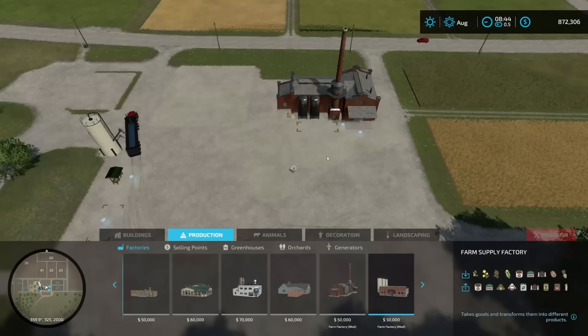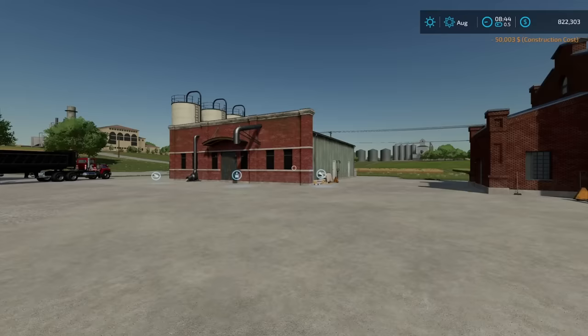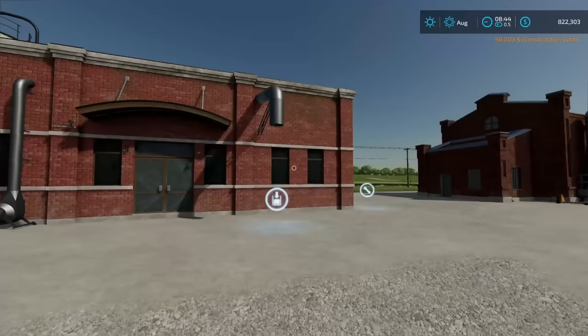That is going to be your Farm Supply Factory — not your Farm Factory, but your Farm Supply Factory. This is going to make a lot of other things for you. It's $50,000 to put down. The important parts on this one, again, are right up here in the front — this is where you put all your product in, and this is where you get it out. No pallets here; it all comes out of an auger that goes into a trailer.